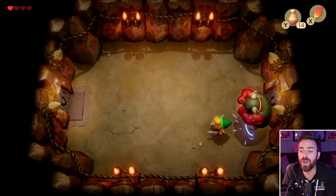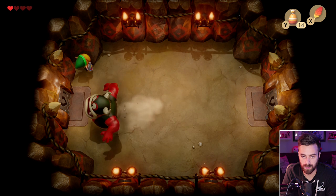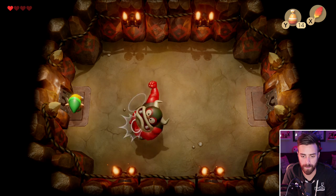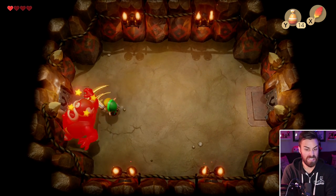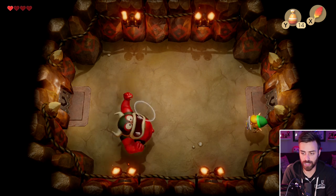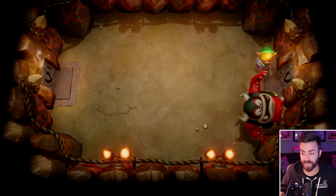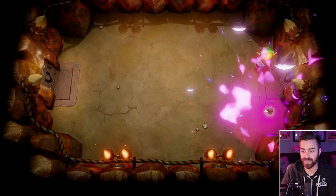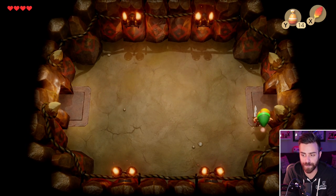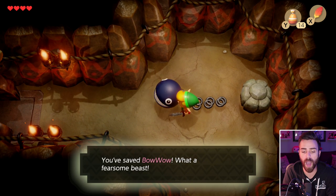Come on — no. Here we go. Come on, please go down. Call me Mr. Dodge. Oh, you actually hit the wall — you actually went the whole way that time! Nice. And we get a fairy to restore our health. When is our first death going to come? I hope never — that's the answer I'm looking for. You saved Bow Wow! What a fearsome beast.